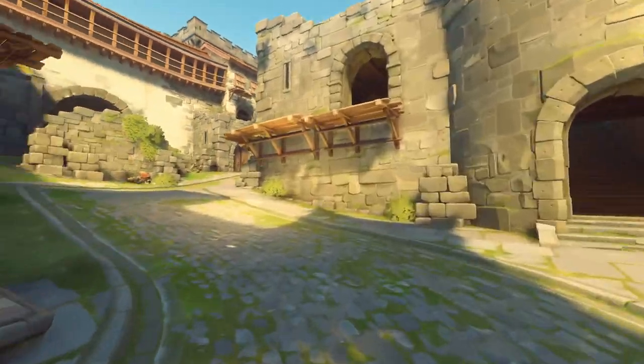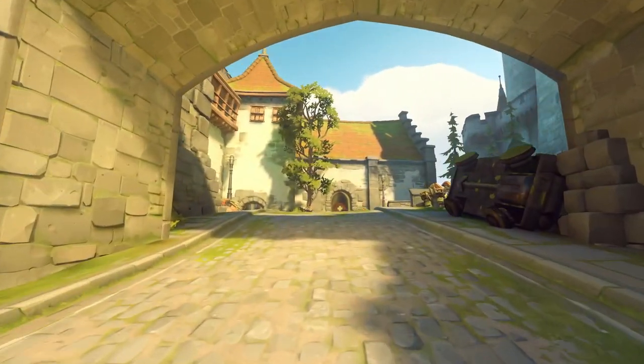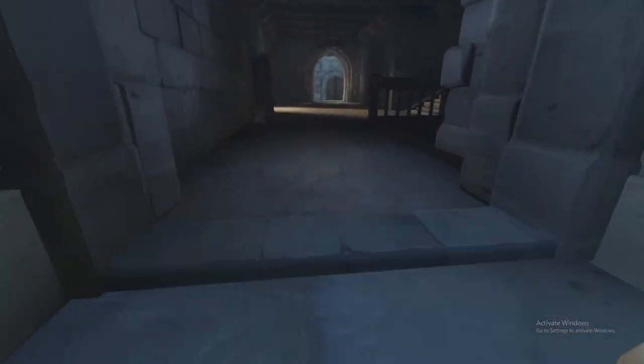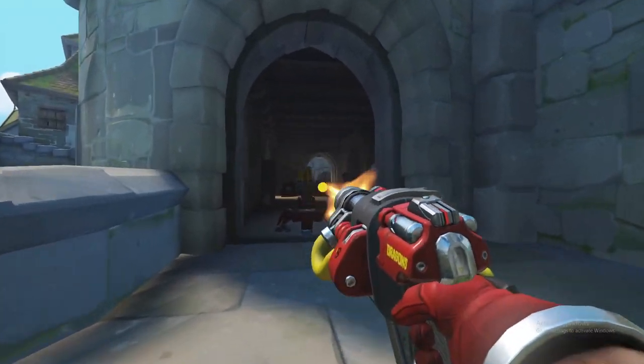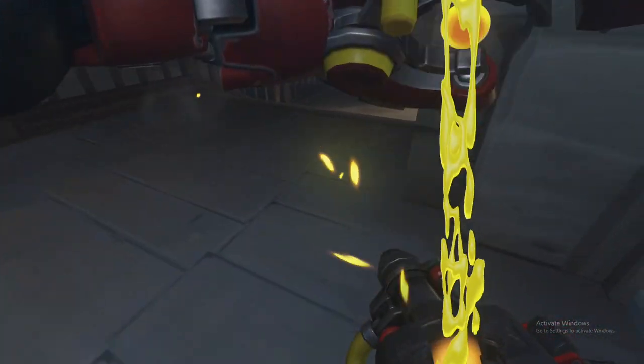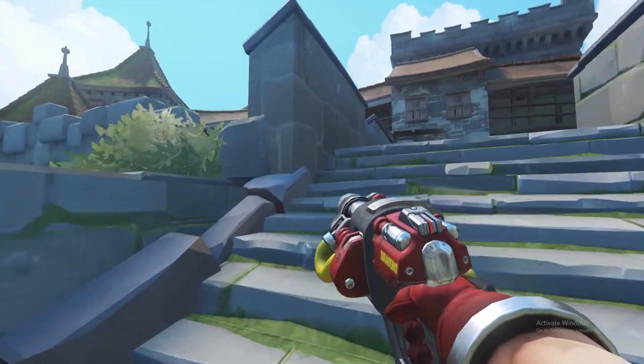Now onto point B, where I'm going to start out with a cheeky little defensive spot that goes round the side stairs. This is an uncommon route to take as Torbjorn, but if you plant a turret here it will poke at where the back line usually holds, and you can choose to either poke from here as well or use this time to rotate up to the high ground to create some serious space for your team.